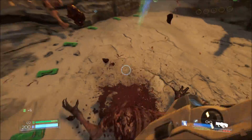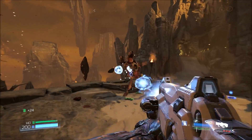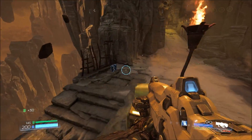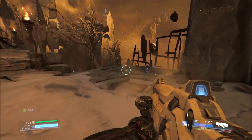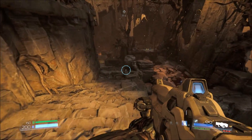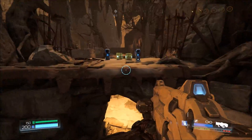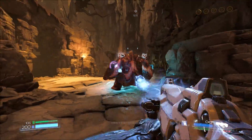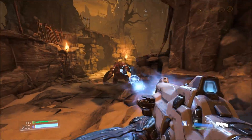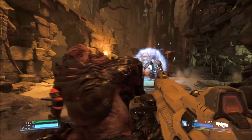I think the Stun Bomb is better than the alternative attachment, which creates an AoE attack around your playable character, the Doom guy. For example, you can use the Stun Bomb to stun a really tough enemy and then switch to one of your more powerful weapons to simply unload on that enemy until it dies or it gets staggered so you can go in for that glory kill. Between both attachments for the Plasma Rifle, you should definitely go with the Stun Bomb.